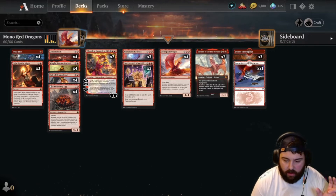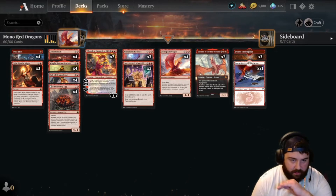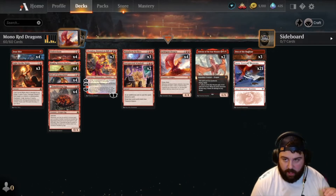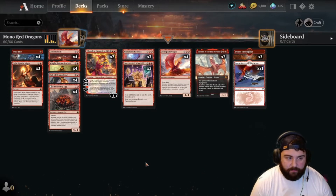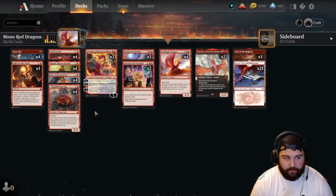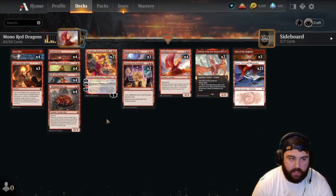Today we're just gonna cut out the blue and go straight for the throat with mono red dragons. There's a really popular alchemy build that has mono red dragons in it. Sadly we don't have the Fearsome Whelp like they do, but we do have Orb of Dragon Kind and Magda, Brazen Outlaw. If we can get those down on turn two, they make ramping into our dragons a little bit easier.